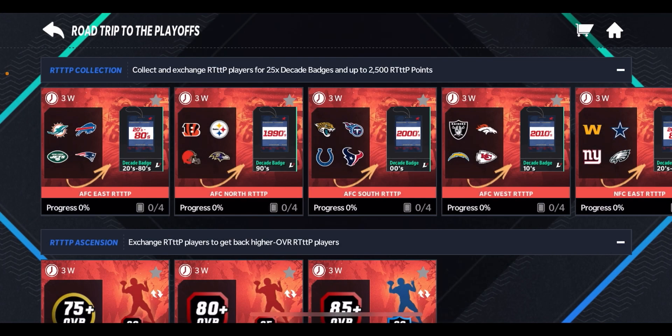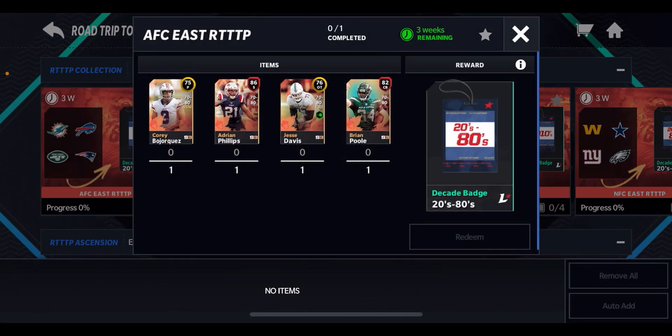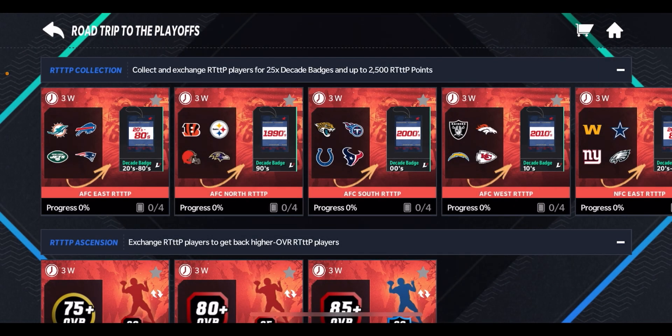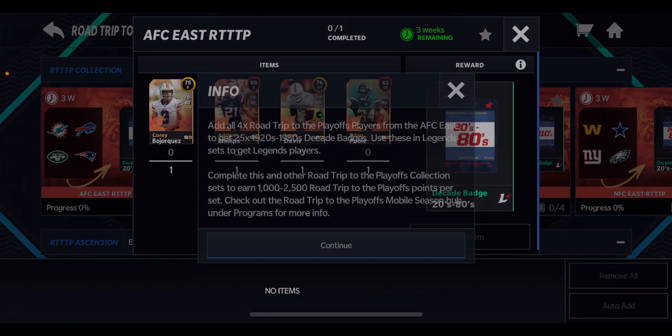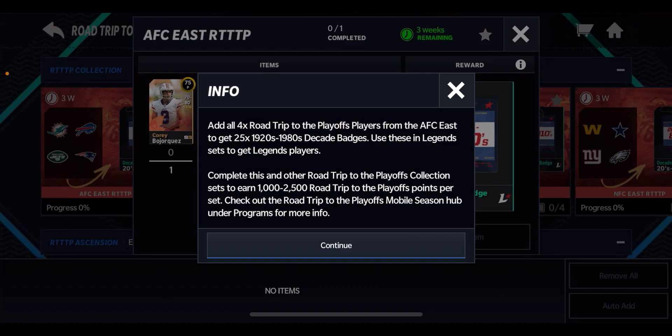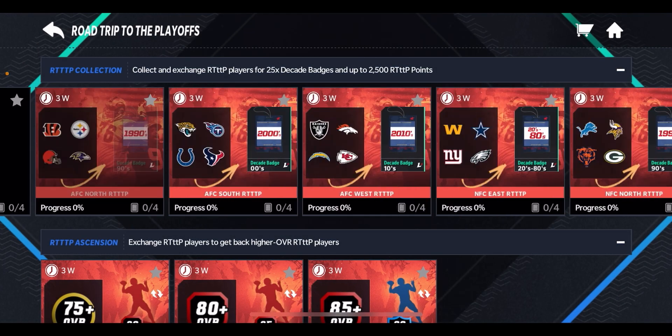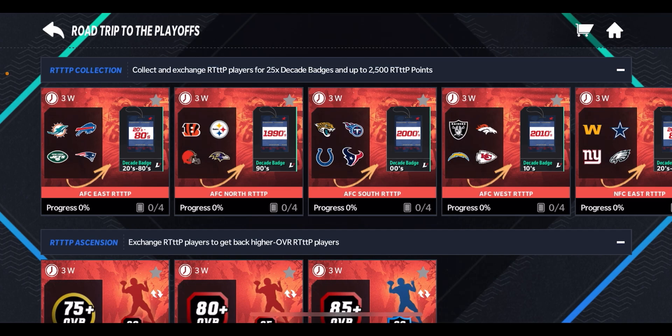Another great way to get points is Collection Sets. You need to get four different players from a specific division — for example, the AFC East has the Bills, Patriots, Dolphins, and Jets. Get all four players from a division and you'll get anywhere from 1,000 to 2,500 Road Trip to the Playoffs points per set. You also get Legend Badges — from the 1920s all the way through the 2010s — so you're even making progress toward getting a Legend.